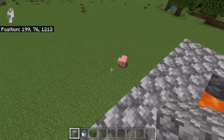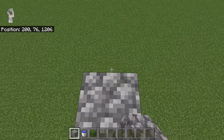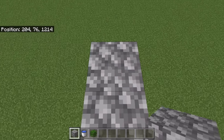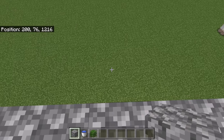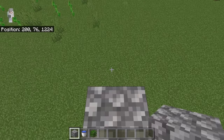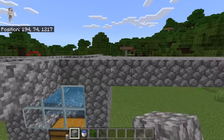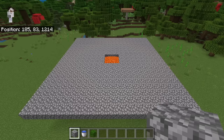Then go to this side and place 8 solid blocks. Then go to this side again and place 8 solid blocks. Finally, go to the last side and place 8 solid blocks. After you are done creating that outline, fill it in with solid blocks. After you are done with that step, the farm should look like that.